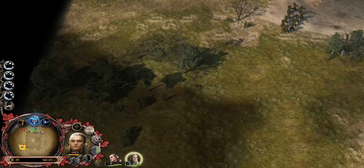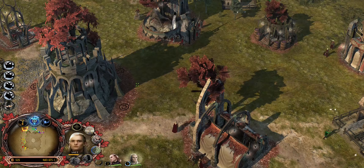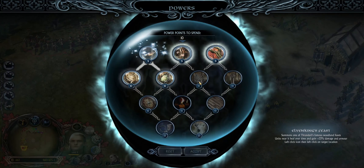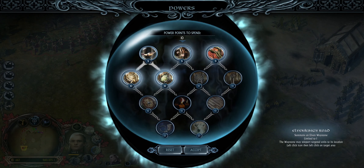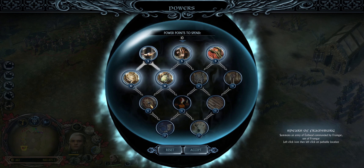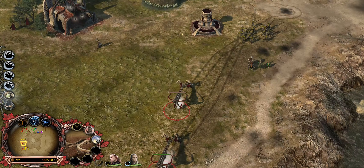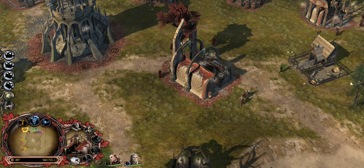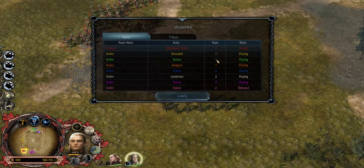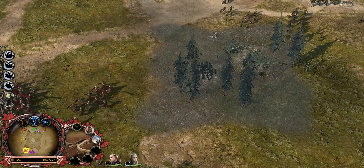We keep pushing toward the enemy. We can hopefully take care of at least one enemy faction and then push deeper. Legolas can use abilities including summoning an Elven Waystone to teleport units, and we unlock Elven King's Patience. We try to get more heroes but they're expensive. Pink is destroyed — I didn't do much to destroy them but pink is gone.